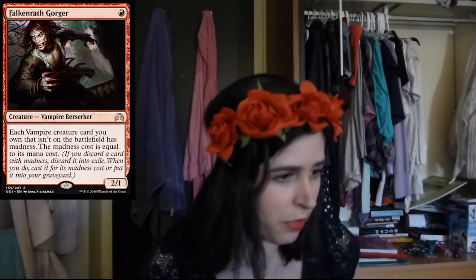Then we have Falkenrath Gorger. One mana for a 2-1? Yes, please, regardless of whatever the rest of the card says. That's sweet. I like it. Then on top of that, you have this really sweet thing, which is vampires you control have madness. So if you go to discard something and you're like cool, pay it for its madness cost. This card is just really, really sweet. I like it.